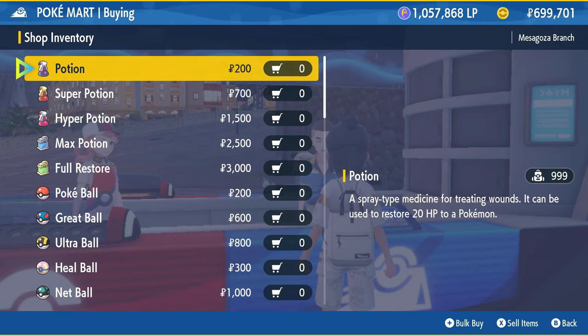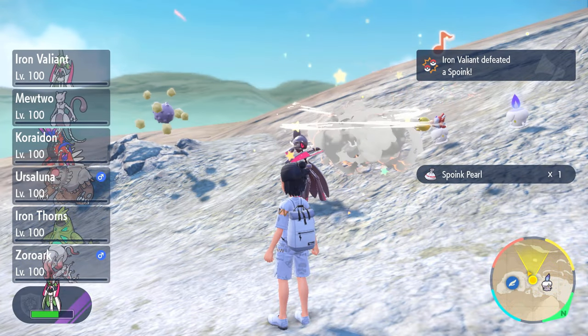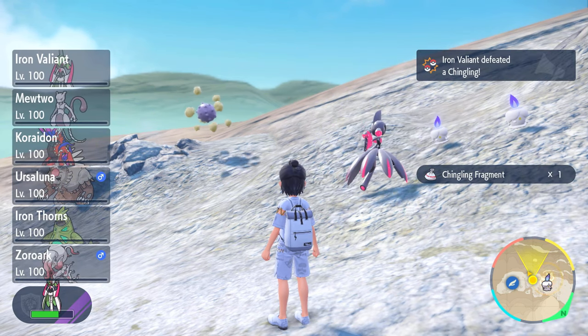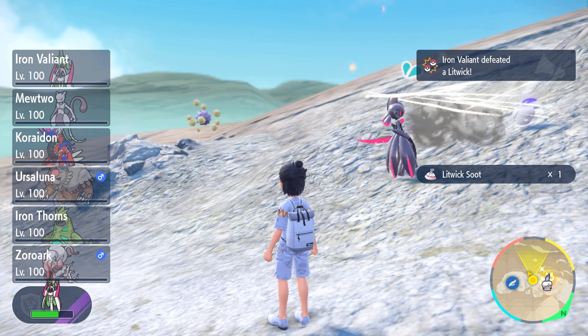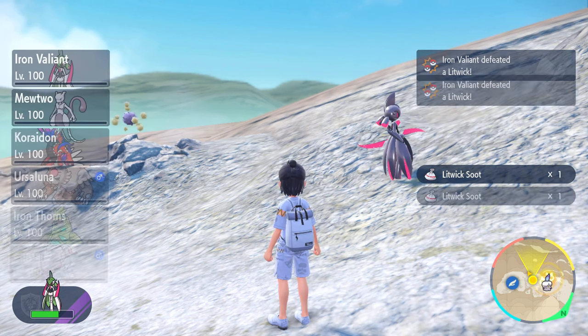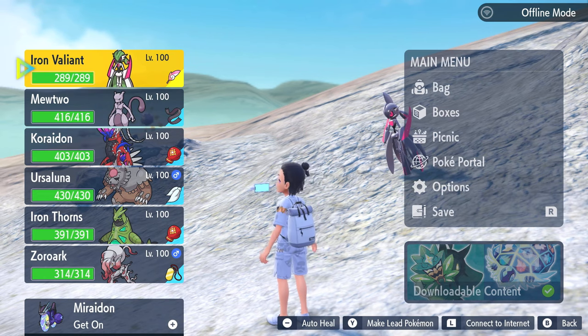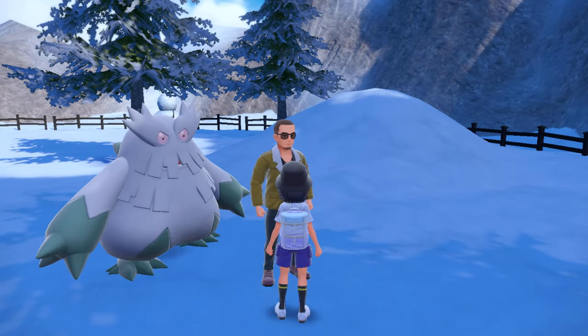If you didn't get the pre-order bonus you can still use the Amulet Coin, it's just not going to be as overpowered. While we're on the topic of tough trainer battles, I'd also highly recommend stocking up on a ton of potions, revives, and full restores. I don't typically need full restores that often, but some of these battles are supposed to be really difficult. If I don't end up using full restores, I just buy regular potions and use the auto-heal function.